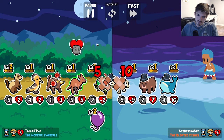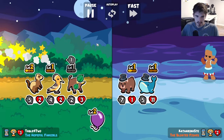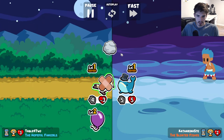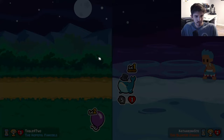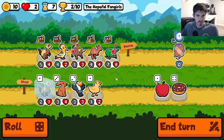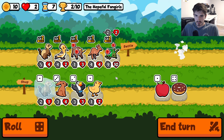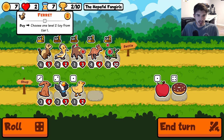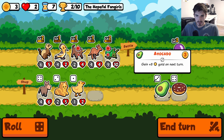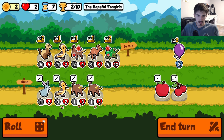Wait, am I crazy? I thought fig used to do that. Okay, never mind I guess — so fig doesn't work on the beetle anymore. Weird, I'm like pretty confident there's a setup with start-of-battle abilities where fig does work. So now we're gonna have to look into that one a little bit.